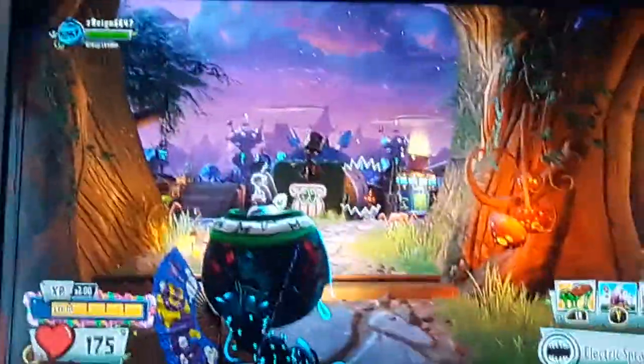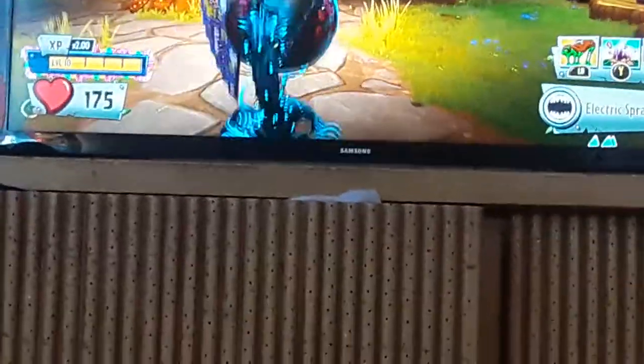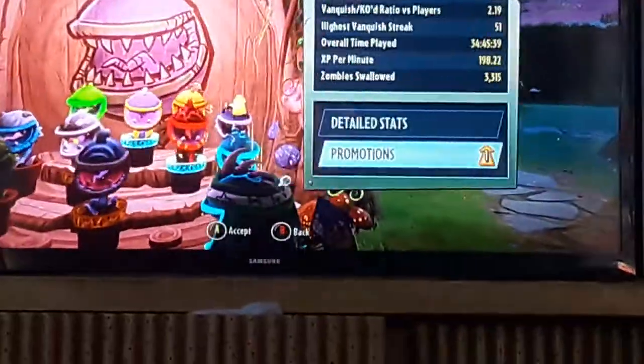I forgot which part this is, but I'm mastering two characters: Power Chomper and Toxic Citron. I got them both to super elite level 10 using the glitch, of course, because that's how I only level up characters. First, Power Chomper.